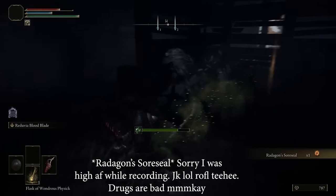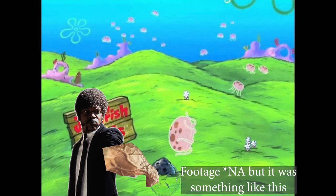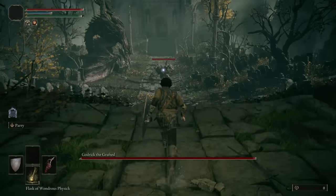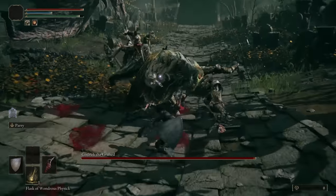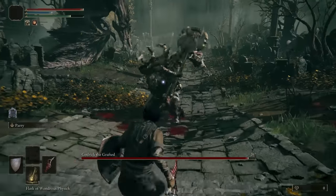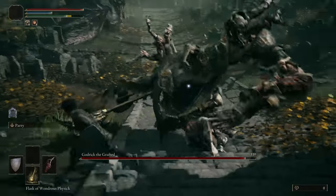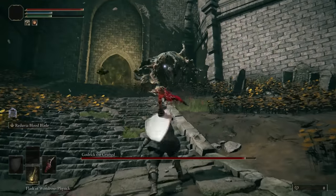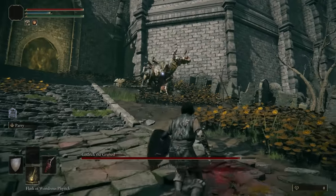I also grabbed the crimson talisman and a couple of somber smithing stones to upgrade my dagger, then grabbed the jellyfish shield for its ability that boosts attack power — though I didn't even have enough strength to use it yet. My original plan was just a no-rolling run, but halfway through I decided I wouldn't block either, so I did have to go back and redo some fights. A lot of fights I never blocked anyway, but you will see me with a shield during some of them until about halfway through the game.